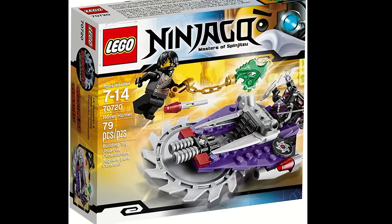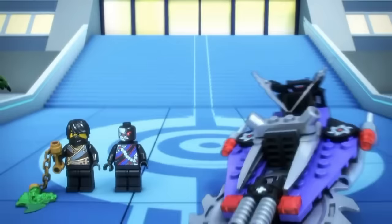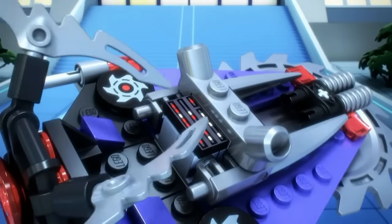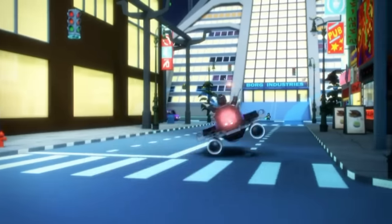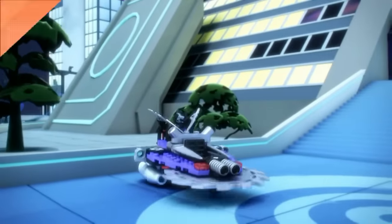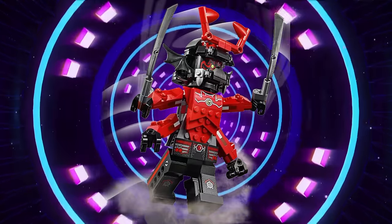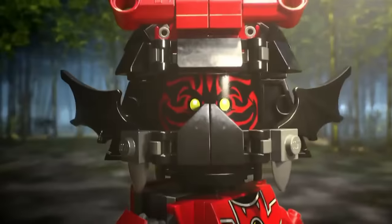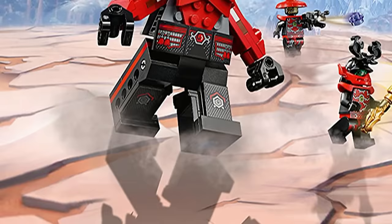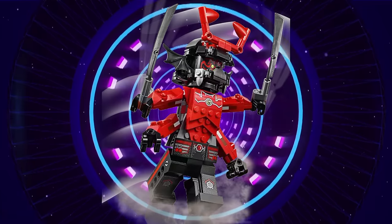The Hover Hunter is a very solid set for being as small as it is — it really offers a lot. While it does have some standard flick-fire missiles, the star feature is the fact that the saw rotates when moving the vehicle. While we have seen this feature in other Ninjago sets, this was the first time we saw it, and it's a really nice feature to have especially at this scale. The Giant Stone Army Warrior is basically just a giant minifigure, which is awesome to have. The head looks really nice and doesn't look awkward like some other large-scale minifigures, and the forearms have solid articulation.